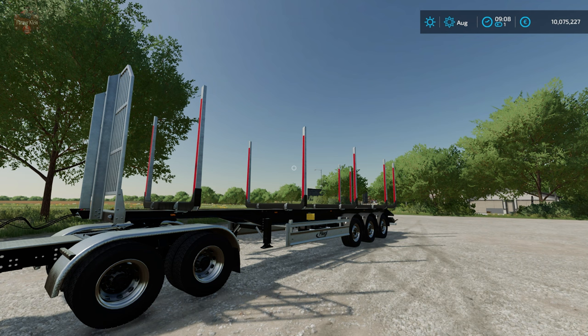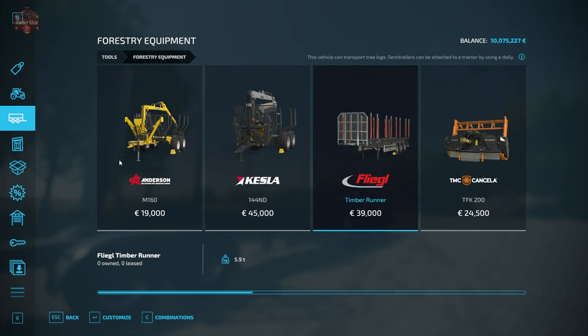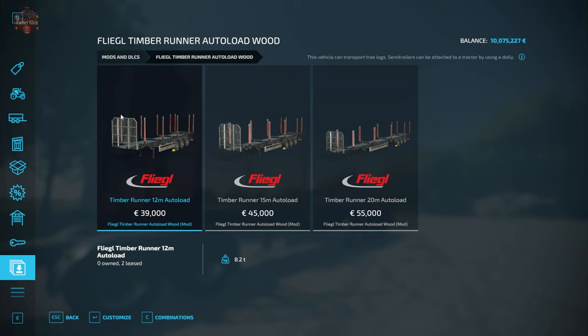Let's take a look at where we're going to be finding this in the shop. Go to Tools, then Forestry Equipment, and scroll over. We have the non-autoload Timber Runner trailer for $39,000, or we can find the three autoloading trailers that are part of this mod. More simply, we can come down to Mods and DLCs and find the Flegal Timber Runner autoload wood trailers located right here.